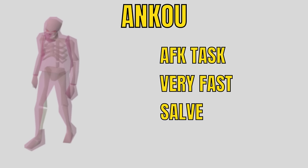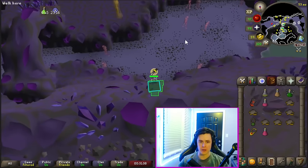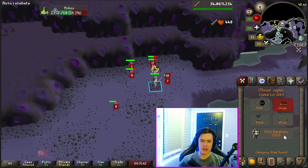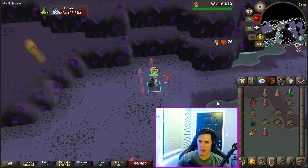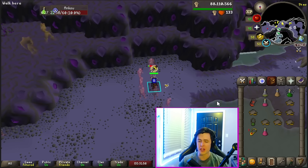Ankou are a great AFK task — you usually get 50 to 80 of them, they're very fast, and you can use the salve amulet to speed up kills. The best place to kill these is in the Catacombs of Kourend. Just chuck on protect from melee, come over here, aggro them all, and turn on auto-retaliate. You don't really have to keep aggroing them because they are aggressive — your character will just kill through them. Check back every once in a while and the task will eventually be complete. You can stack and barrage them, but they have so few hit points that it's not really worth it — most of your time is spent waiting for them to respawn.